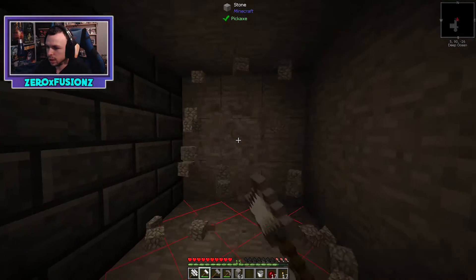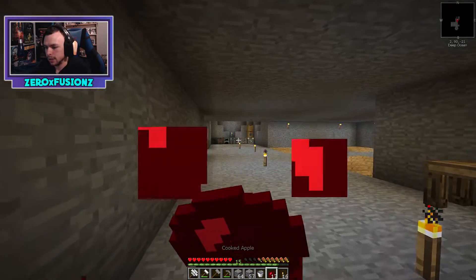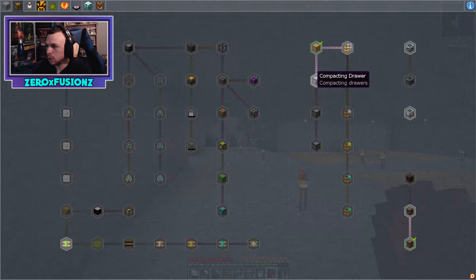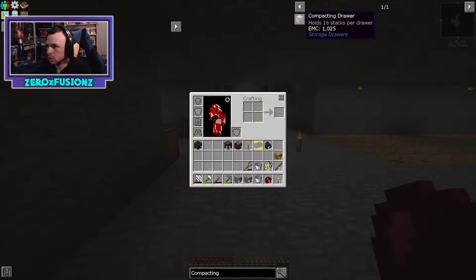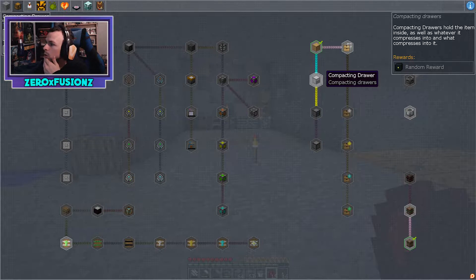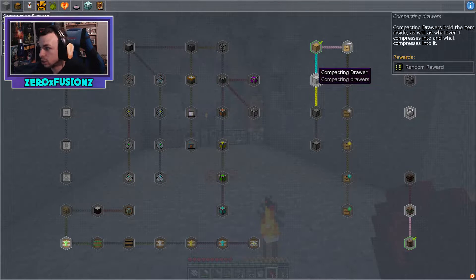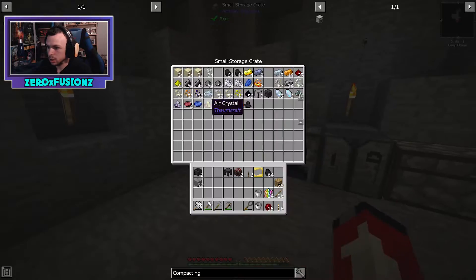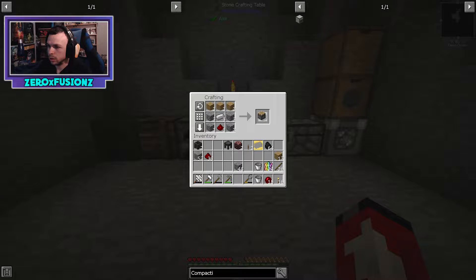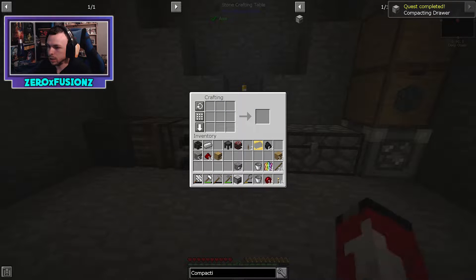I want to expand and start doing the storage since it'll work in our favor. I made some drawers before so I need to work towards a drawer controller. Going to the storage tab: we need a compacting drawer which requires stone, iron, and a piston. We have redstone now so that works. Actually, I think it's just the draw controller we need for the challenge.